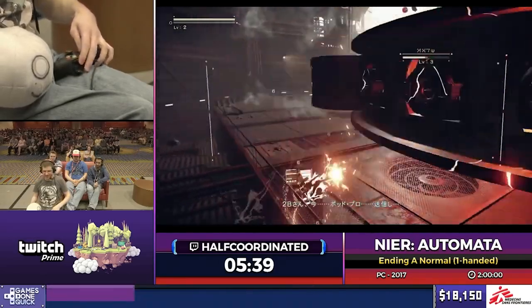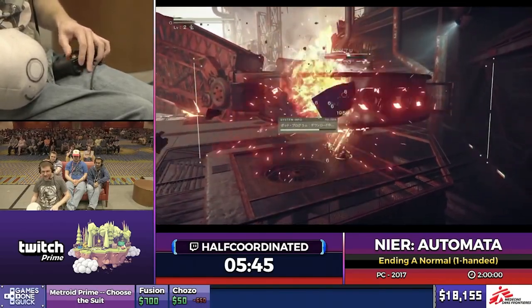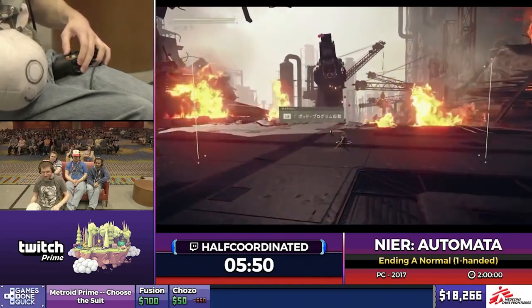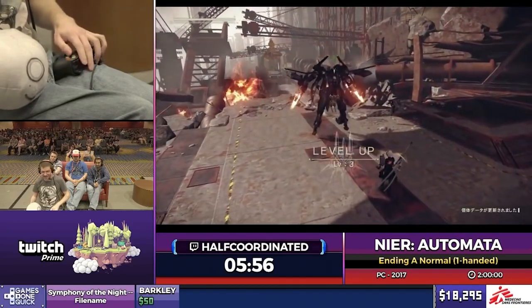You also get a really good idea of approximately how long a run is going to take, and for Nier Automata that is about 2 hours, which I think is a perfect amount of time — not too short but not so long that you have to commit too heavily. Nobody really likes losing a run after like 6 or 7 hours, which just feels frustrating.